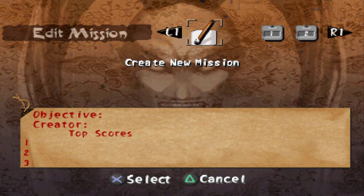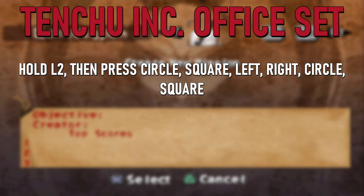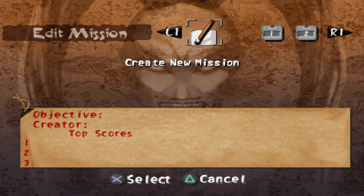The second set of custom objects are office-related. To unlock them, simply hold L2 and press Circle, Square, Left, Right, Circle, Square, and you will unlock some office-related items to place in your custom mission.